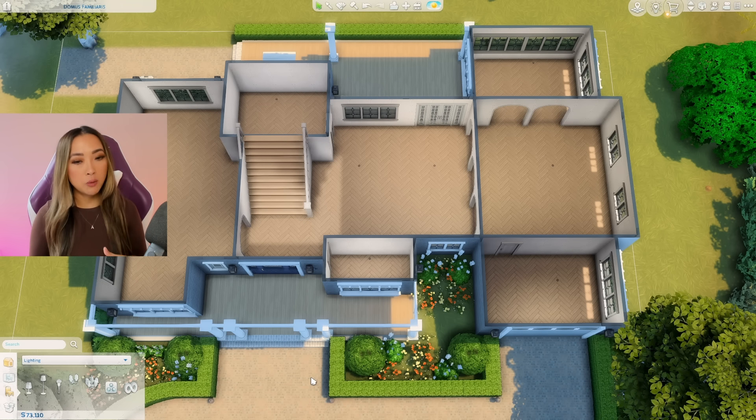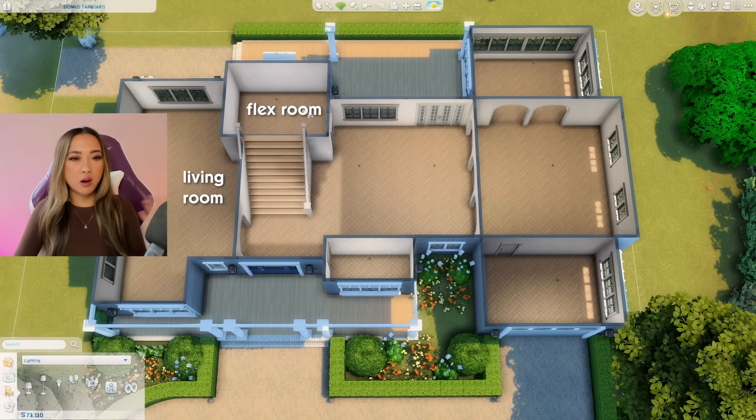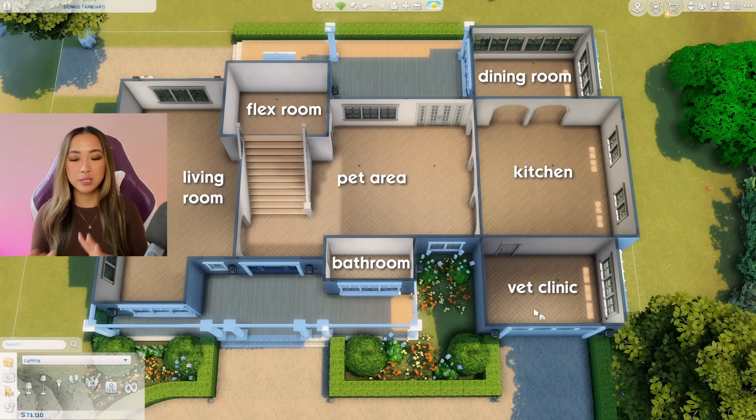Now on to the downstairs — the floor plan was kind of tricky because I didn't want to draw too many walls since too many walls cost a lot of money. I think I found a good balance: over here is going to be the living room, this is going to be some sort of office or flex room, I want this family to have a lot of pets so this was a good area for the pets to run around with all their toys. This is just going to be a small powder room, this huge area is going to be our kitchen and formal dining room, and then this will be our little vet station.